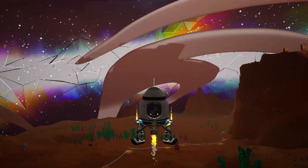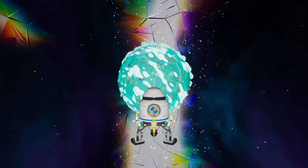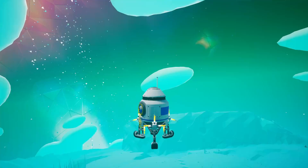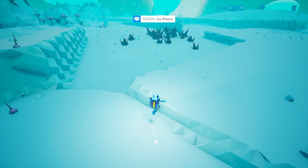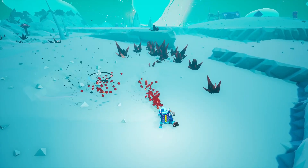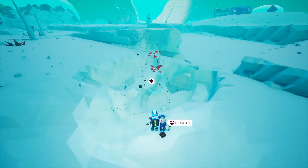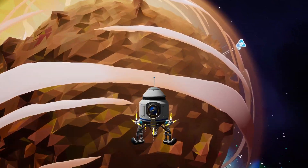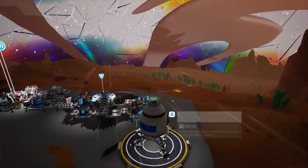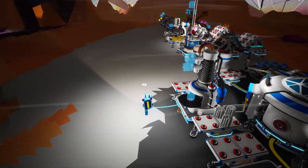I'll head over to Glacio to gather all the hematite we need, and then we'll bring it back to Calidor to smelt it into iron. We'll land in a random spot — doesn't really matter. I can already see some hematite right next to our landing spot, so that's great. Let's go ahead and collect this. And we're back on Calidor — we'll land right at the base.